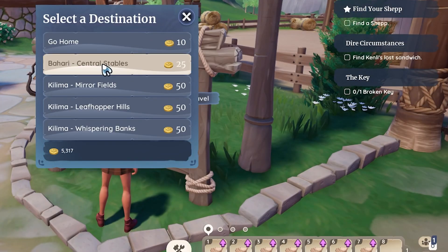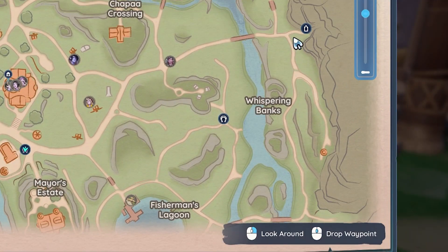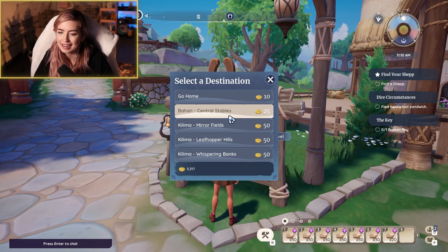The first thing we need to do is actually go collect the oysters. So to do that, you're either going to take the stables and make your way to Bahari Bay, or you can travel there by walking, which is going to be this path right here. For ease of use and time, I'm going to go ahead and use the stables. So we'll go ahead and travel to Bahari.